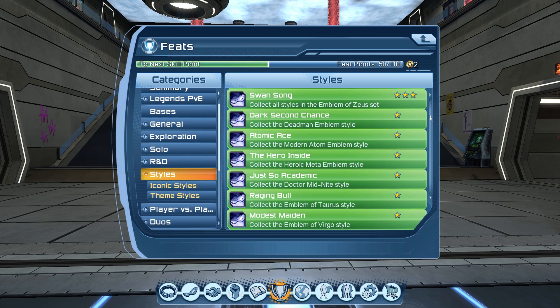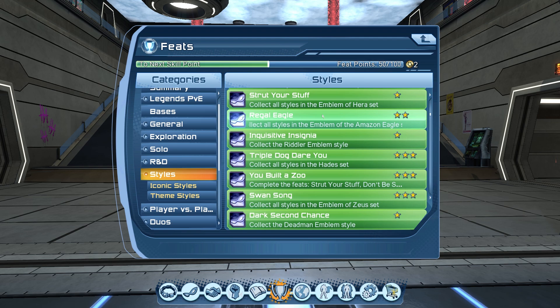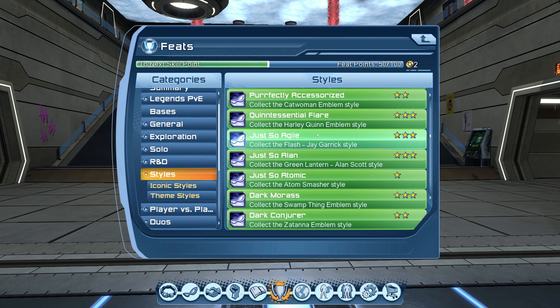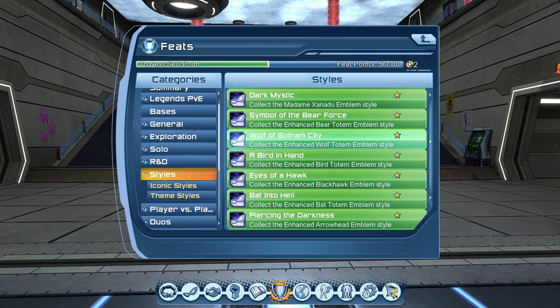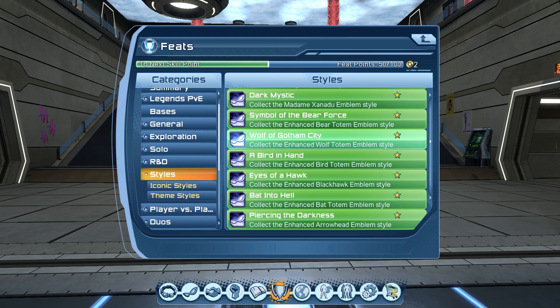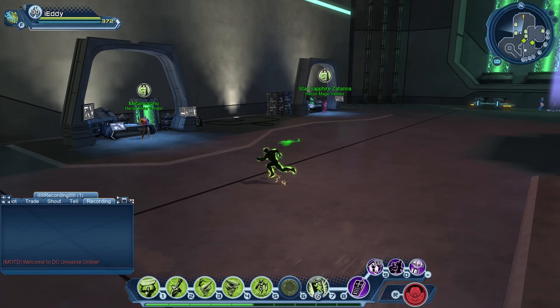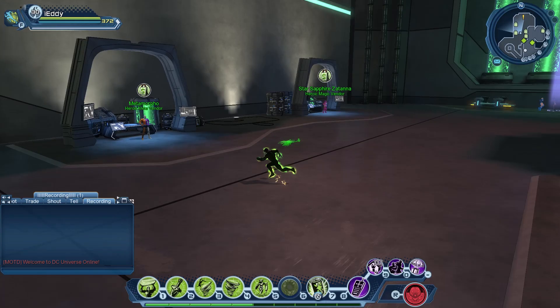For time capsule styles, opening them one by one would take years. Instead, run content, get rare collections or style items, and if you already have them sell them on the broker — some sell for 10 to 200 million each. Then use that money to buy time capsule styles from the broker since they can be expensive rare drops. Also, if you have enough source marks, go to the House of Legends where there are around 8 to 10 style vendors — you can buy styles directly there to get easy feats.